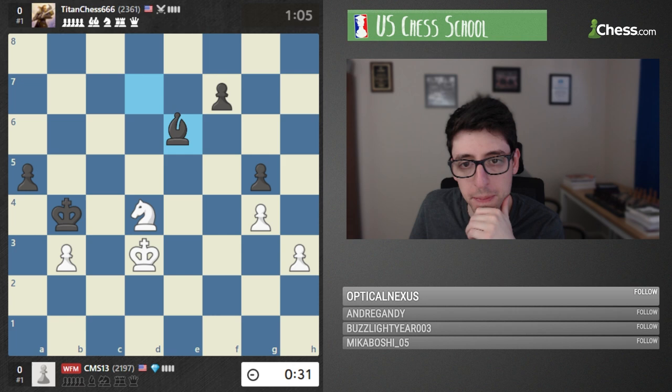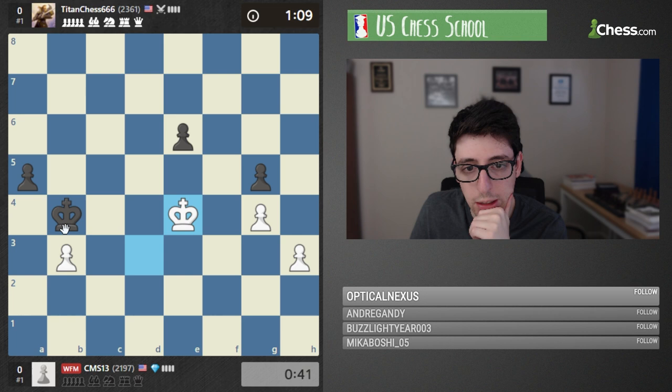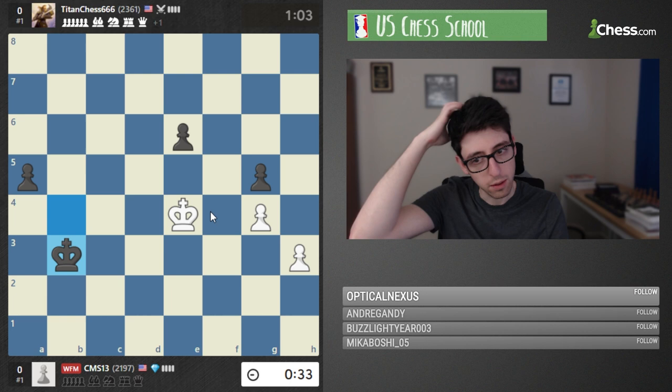In this game — g5, bishop e6 — wow, giving white the chance to take and go into a king and pawn endgame. White is going for it, but that looks very tricky because it seems like black is promoting first here. I wonder why white did that because white could have still played king c2 and just defended the pawn. Black could have gone bishop d5. It seems like this is just losing directly for white — maybe not a good decision there. Time trouble.